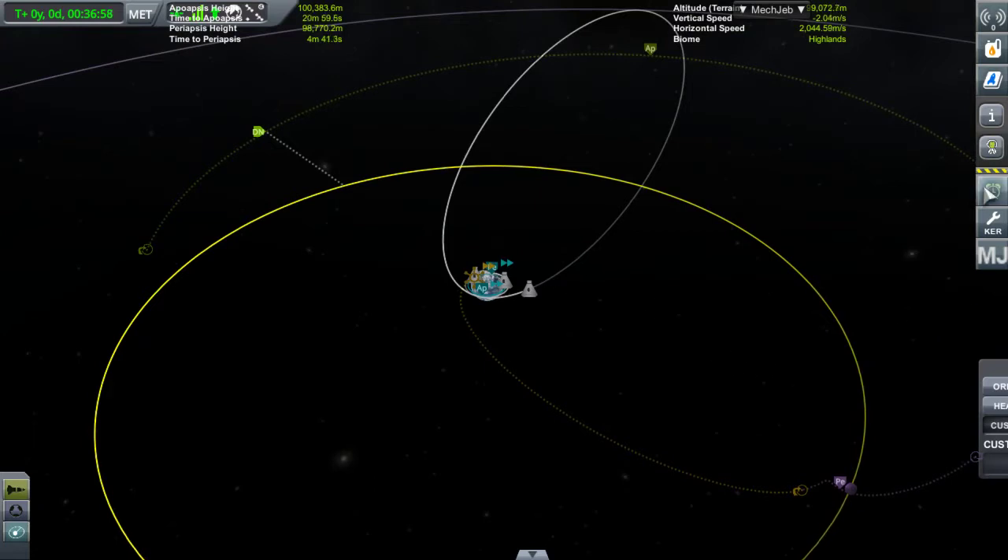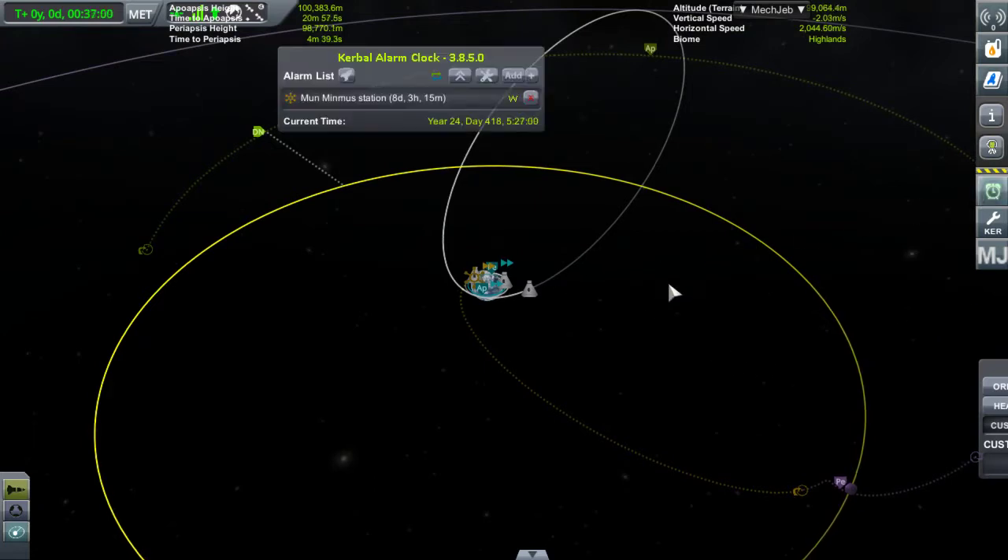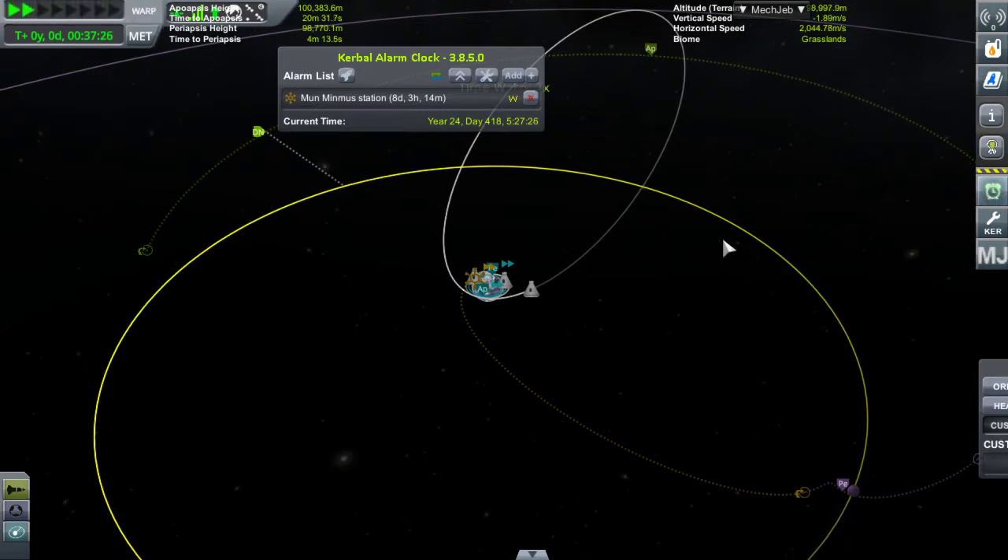Pour ceux qui ne connaissent pas, j'utilise l'alarm clock. C'est quand même assez pratique. Ça vous prévient. Quand vous avez plusieurs missions en cours, ça vous permet de mettre des alarmes. Genre : attention, dans 3 heures vous avez une manœuvre à faire. Et du coup, si vous êtes en train de suivre une autre mission, ça vous coupe le time warp et ça vous propose de switcher directement sur le vaisseau qui doit effectuer une manœuvre. Très pratique, surtout en mode carrière quand vous avez 10 missions en même temps. C'est indispensable, presque.